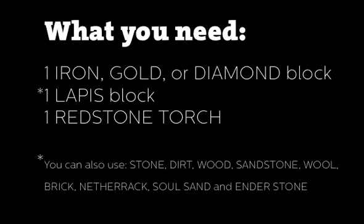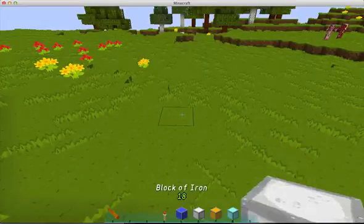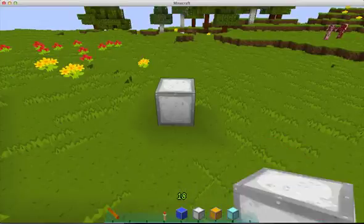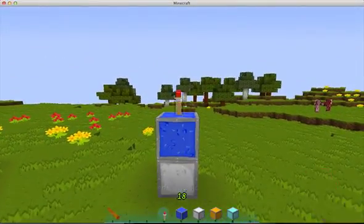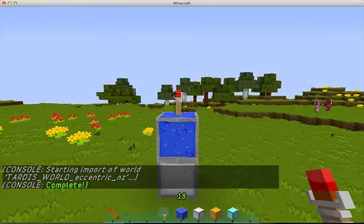Let's create a TARDIS. Place the required items in a stack, with the iron, gold, or diamond block on the bottom, the lapis or other block in the middle, and the redstone torch on the top.